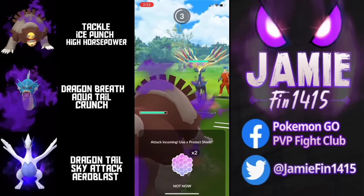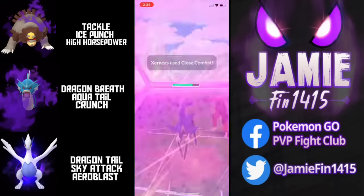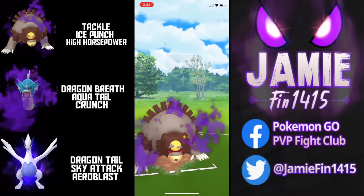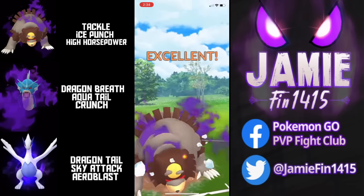Xerneas looking to go for the Close Combat and quickly dips Boston last second going to invest that Protect Shield. Boston then farms up, the opponent attempts to make the catch onto Landorus — however, is this a catch they want to make?